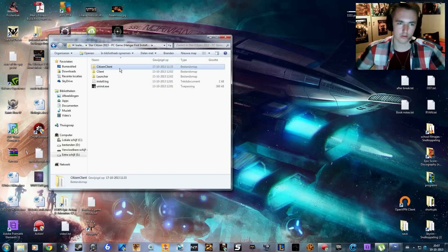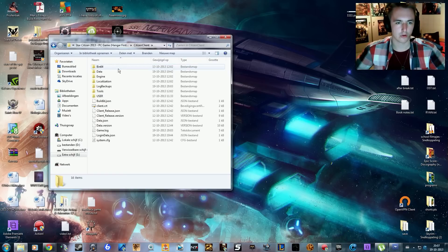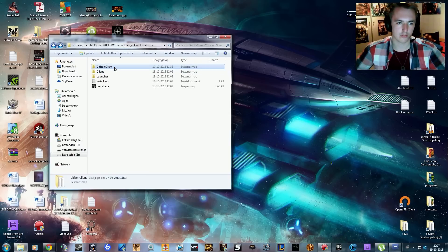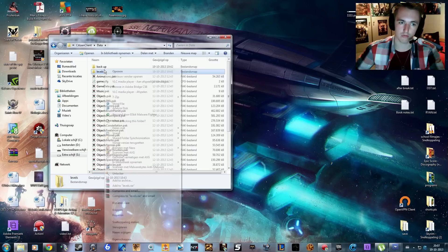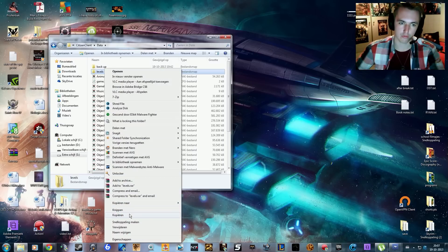So how are you going to install this? You go to your folder where you installed the hangar, go into the Star Citizen client, then go to Data and there you'll create a folder called "backup." Once you create that folder, you will copy the levels folder.